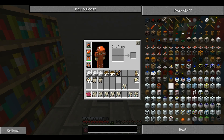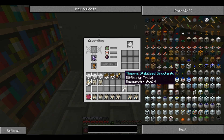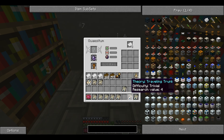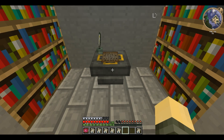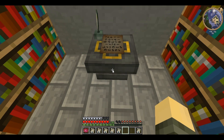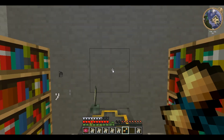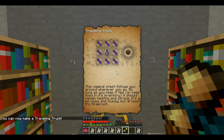I'll continue doing that for these. So next I'll research a travelling trunk. And you see when it's going, it shows a little piece of parchment there. And this one was trivial, so it was very easy to do. So there I have a travelling trunk, and that's how I'll make a travelling trunk.